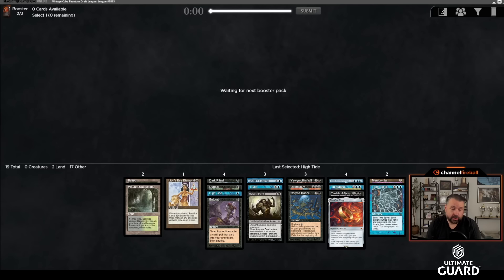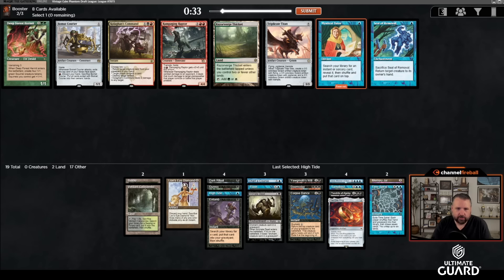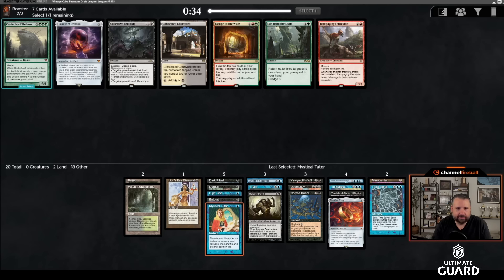I could use cantrips — Gitaxian Probe, Gush. Gush is actually kind of the best for post-Doomsday. Would also like Ancestral Recall or Time Walk for the Doomsday pile. Mystical Tutor is also nice. I could animate Triplicate Titan, but I'm holding out for better creatures — Mystical Tutor is awesome. I think I will take Collective Brutality over Palantir though. Palantir doesn't seem like what this deck is doing. I'll take Creeping Tar Pit over Grist.